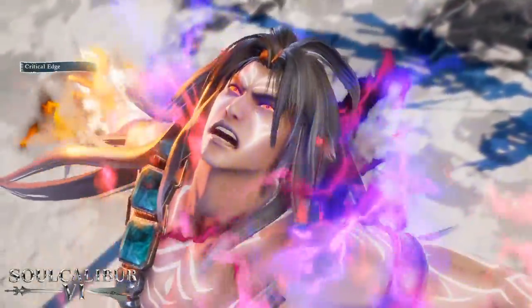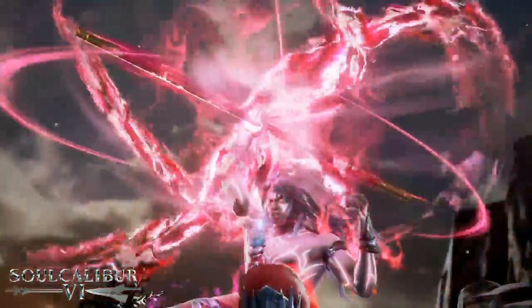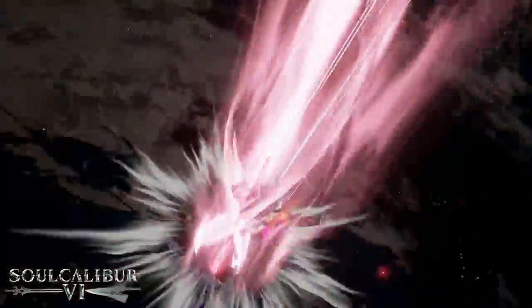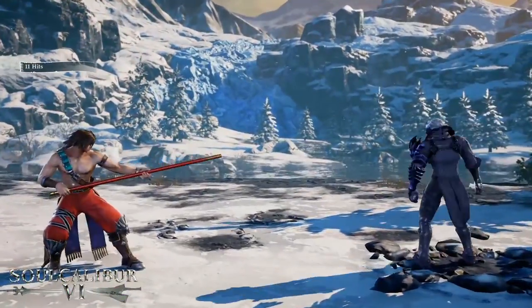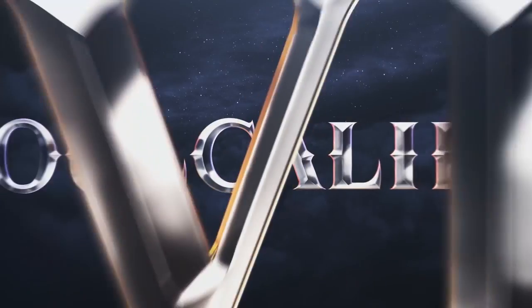While in Soul Charge, some characters also have access to ultra powerful attacks. As you guys can see on the screen, Kilik in his awakened state is able to pull off that awesome critical edge. But this is just some of the basics of combat you'll come to learn with Soul Calibur 6, so I hope you guys look forward to it.